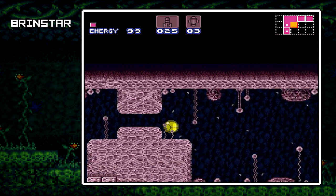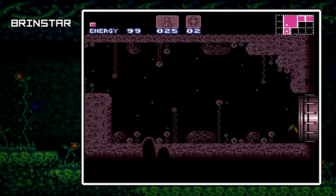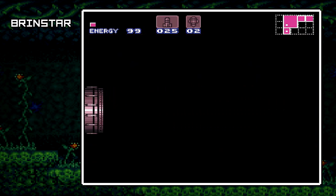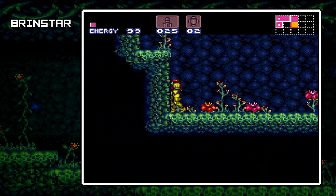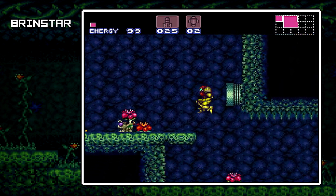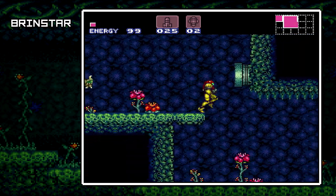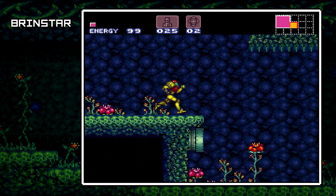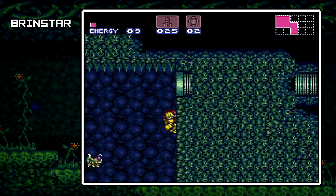I didn't go this way in the last episode, and you can probably see it was just a green door anyway. Super Missiles open up green doors, or can take the place of opening one of the red, pinkish-red doors. They don't open yellows or orangish doors though. Normally you would use five missiles to open up a red door, but you don't have to — you can use a Super Missile.